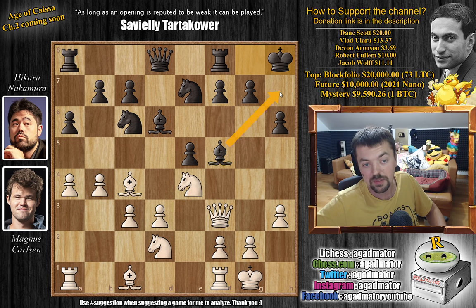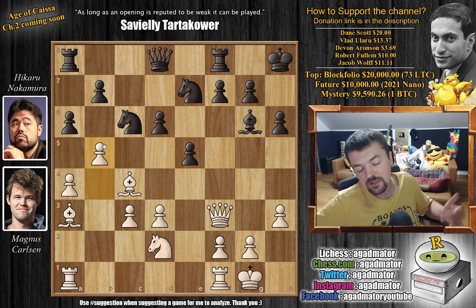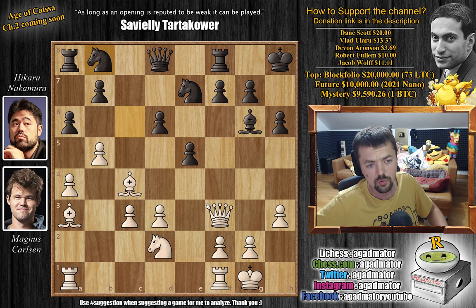Hikaru can maybe play bishop back, then f5, e4, f4 — and who knows what might happen. So bishop to a3 by Magnus, and now bishop to g6 as planned. We have knight captures on d6, c captures, and now Magnus strikes with b5. The problem is there's no good square for this knight — if you go back, we just pick up the b7 pawn. So moving the knight is not really an option.